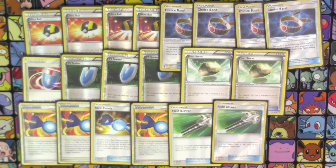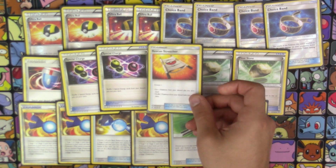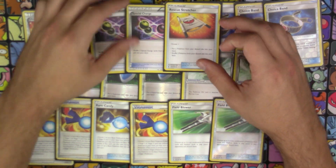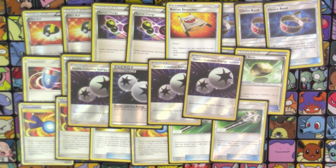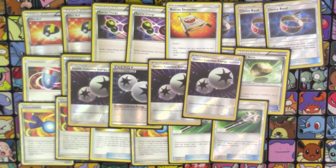Other than that, this deck doesn't really auto-lose to anything, just because you can naturally be prepared for almost anything with the way this deck is built. For our last items, we have 2 copies of Special Charge to shuffle our Double Colorless back in, and 1 copy of Rescue Stretcher to get Pokemon back. And speaking of Double Colorless — that's it, that's all the energy in the deck. Just 4 Double Colorless. That's all you really need.